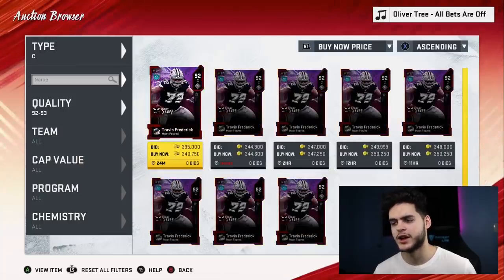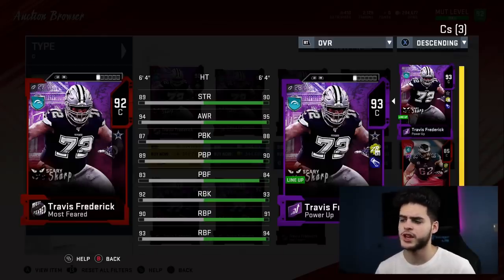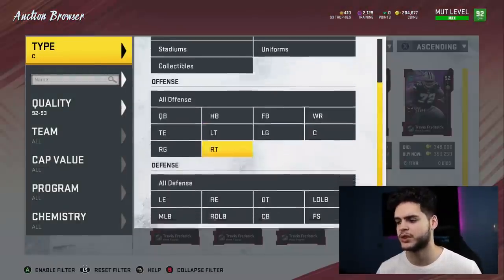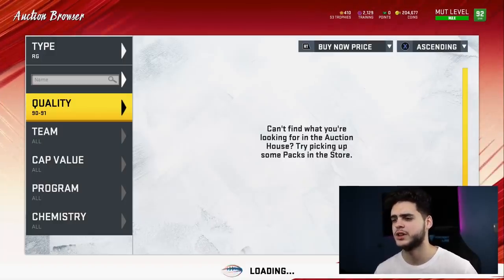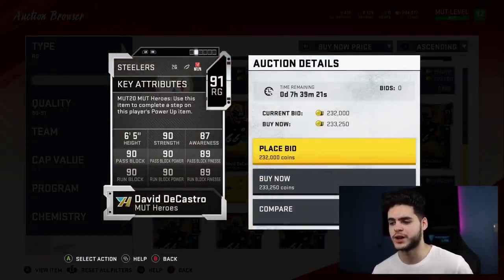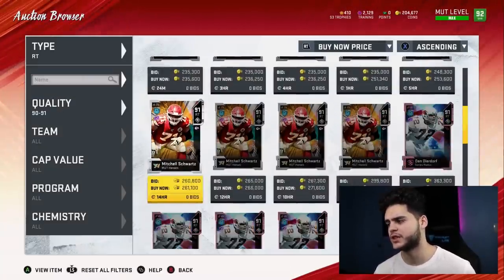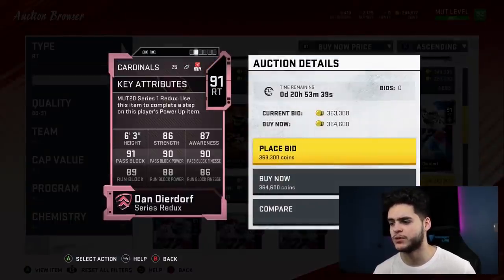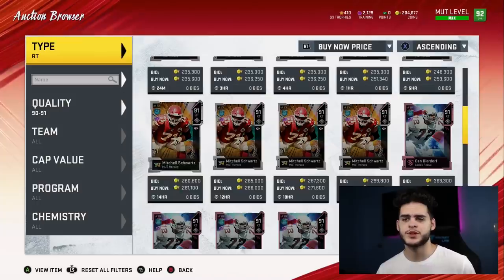At center, Travis Frederick is a monster — powered up, almost all above-90 run stats and close to 90 pass stats with the right chems, aside from pass block finesse. At right guard, David DiCastro at 230k — every stat above 90 with zone run and power-up, he's a monster. At right tackle, Dan Dierdorf and Ryan Ramczyk are still the best — Dierdorf gets all above-90 passing and above-90 run blocking powered up and chemmed up.